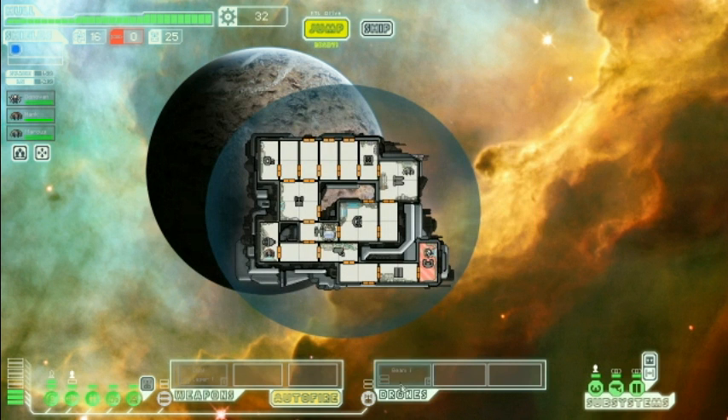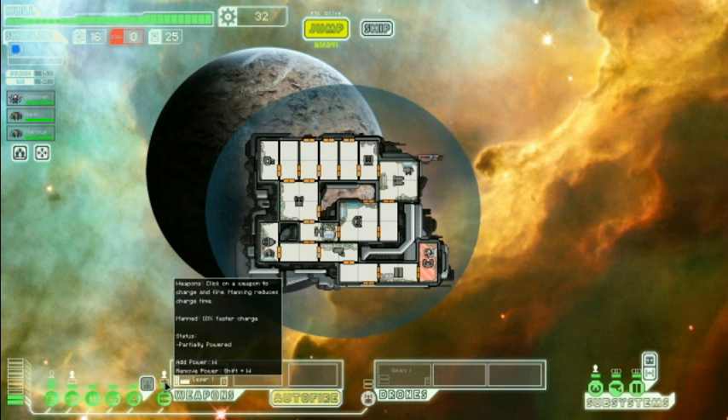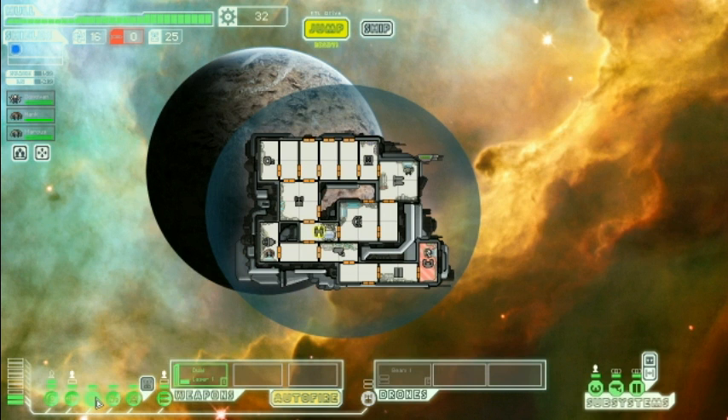Cool, 22 scrap. B1, dual laser one. And we have an extra weapons power slot. Okay, we got shields, engines, clone bay — so we tried that out on one of the layouts of the Kestrel. This will just reanimate your dead crew members. O2.